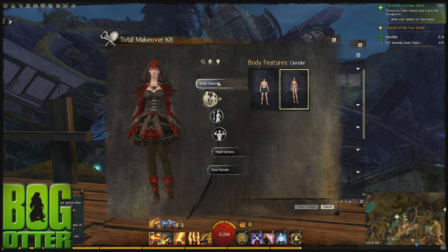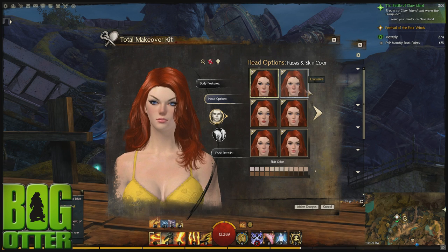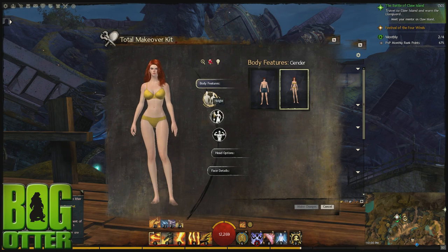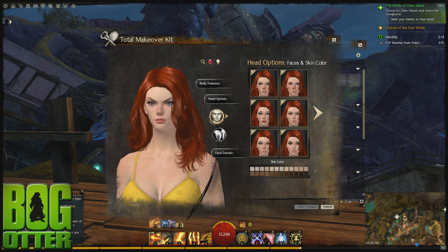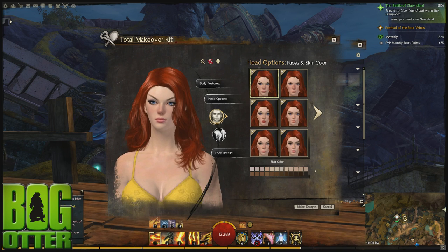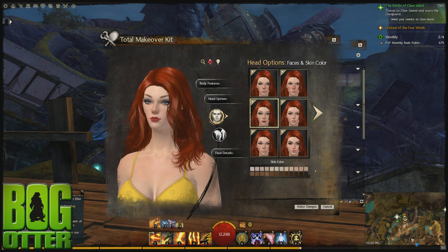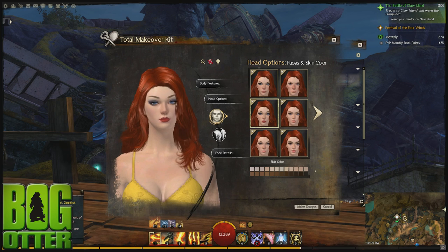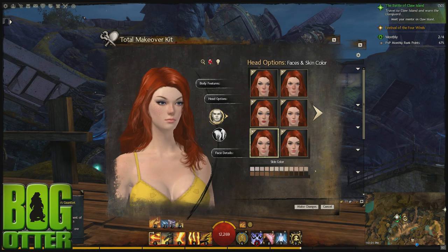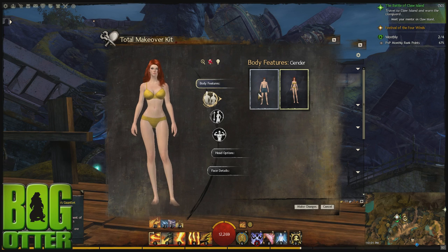Now taking a look at the human female. The first new face is pretty similar to what I had before — a very subtle change, a little different makeup and expression. The second one has heavy, heavy makeup — she is getting all dolled up for a night on the town. And the last one has freckles, which works pretty well with the hair color I've chosen. Nothing I'm jumping up and down about, but more options is always good.